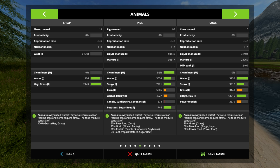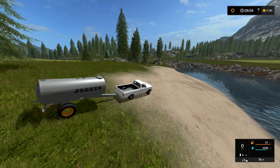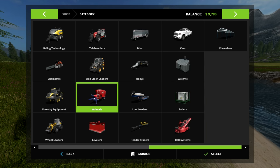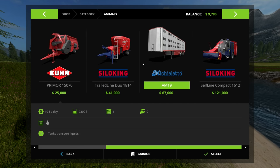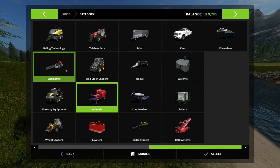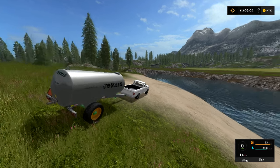To water them you do have to get a water tank. It is under the animals category and it's the only one available — 7,300 liters of water. Go ahead and get that and attach it to a tractor or whatever vehicle you prefer. I'm using the truck you start out with because it's really fast.